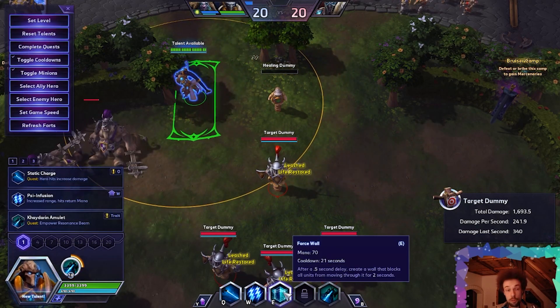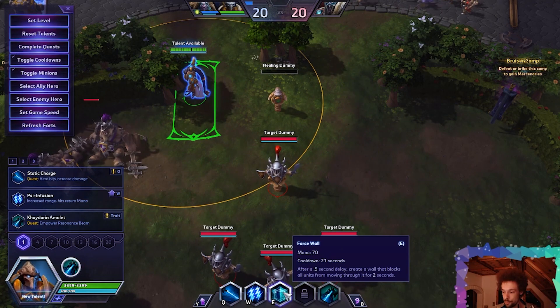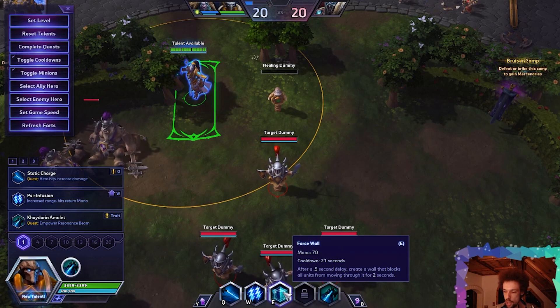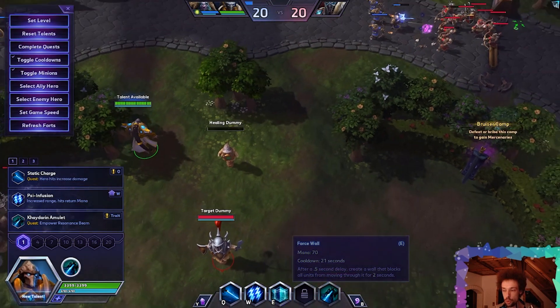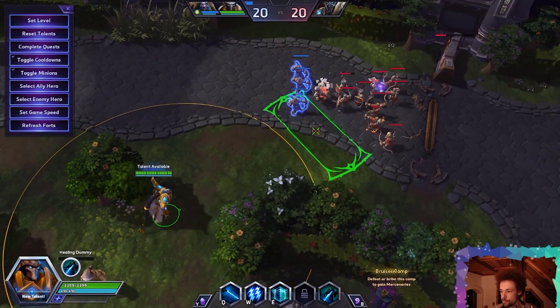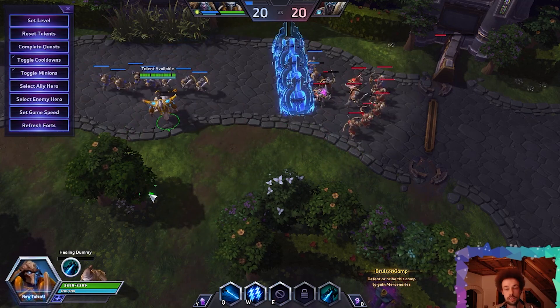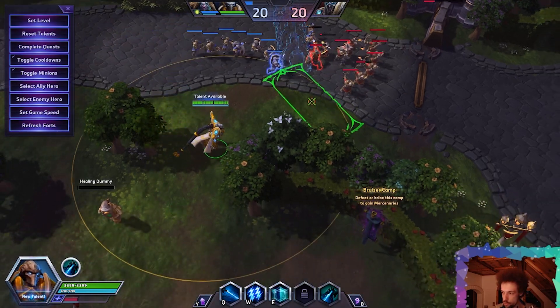And last but not least, Force Wall is now a base ability. 21 second cooldown, however. After a 0.5 second delay, create a wall that blocks all units from moving through it for 2 seconds. The long cooldown is a bit of a bummer.